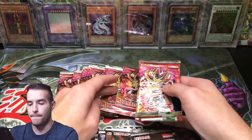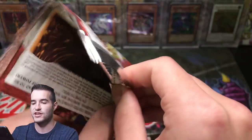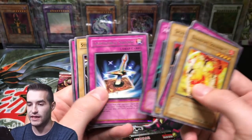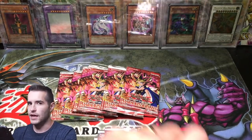Let's go with this beat-up one right here. Feral Servant. So far we've pulled rares, so we're trying to change that trend. Darkfire Soldier. Chain of Javelin. Spike Bot. Light Force Sword. Nothing so far, but hopefully that will change.